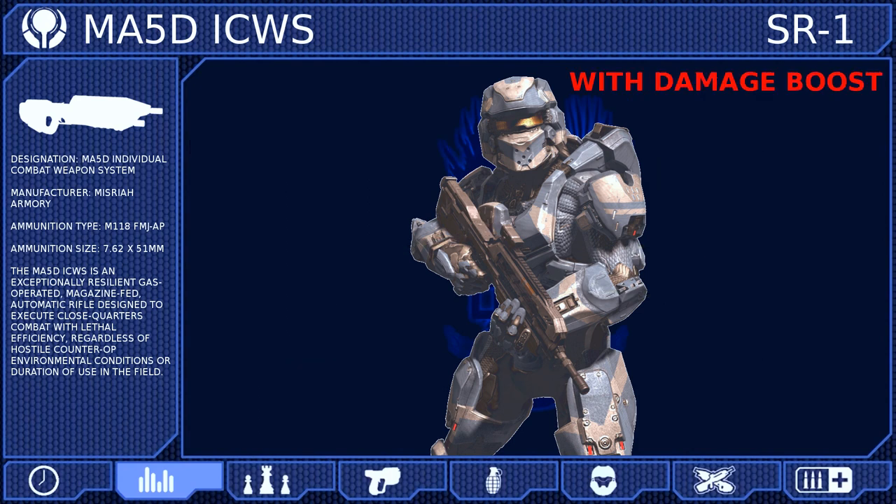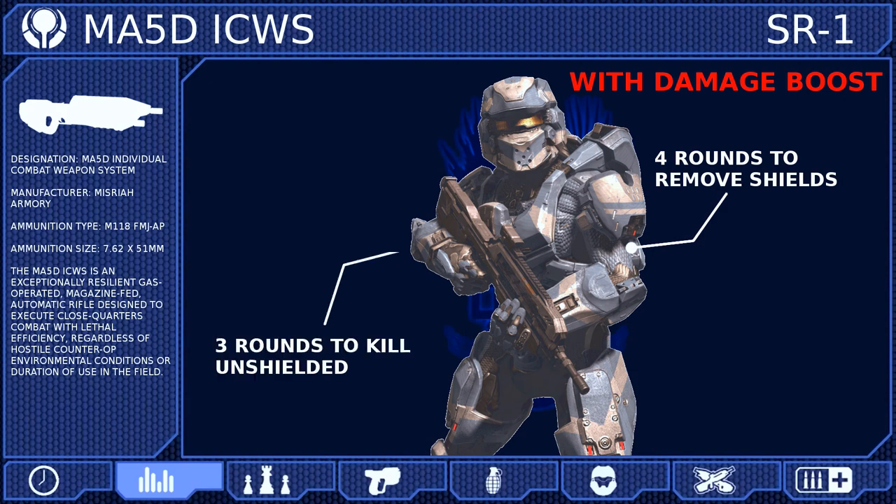When combined with a damage boost, the assault rifle can kill a fully shielded Spartan in only seven total rounds and remove a full overshield with only 12.